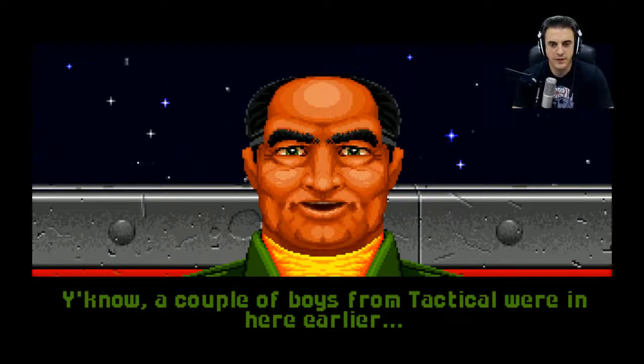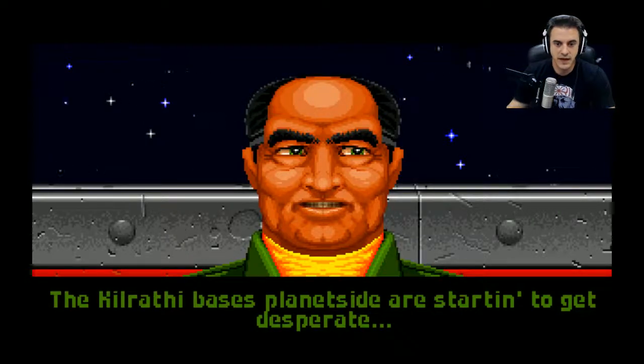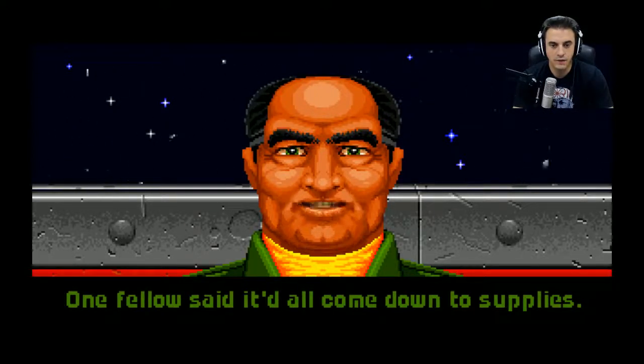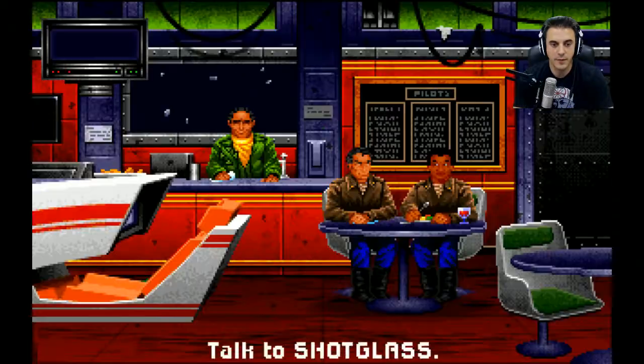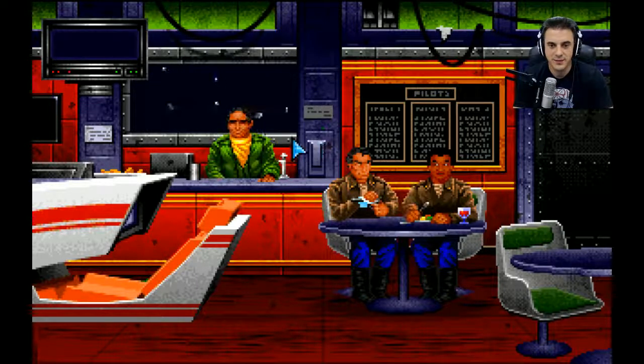Hey Renegade, a couple of boys from tactical were in here earlier. They were saying it's getting pretty ugly on the planet Brimstone, the Kilrathi base planet-side. They're starting to get desperate - looks like the fur balls are ready to try just about anything. It all comes down to supplies; if they can get enough supply ships past us and into Brimstone 2, they might throw off our blockade.